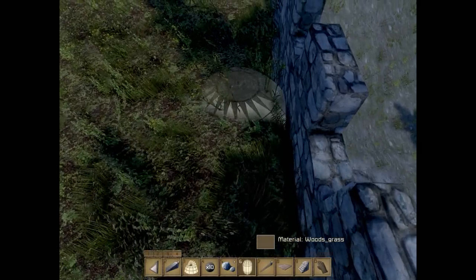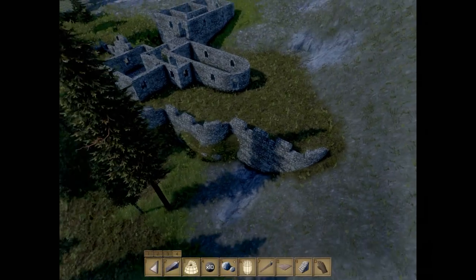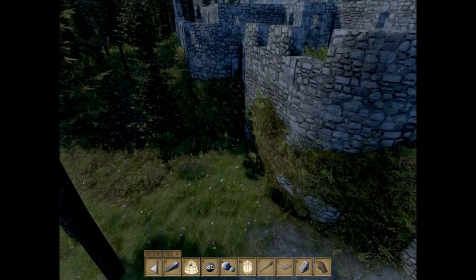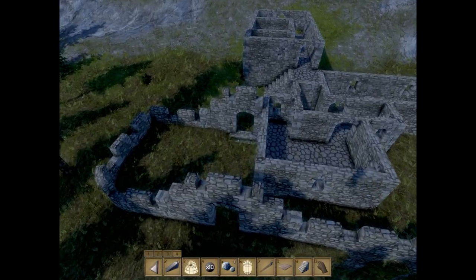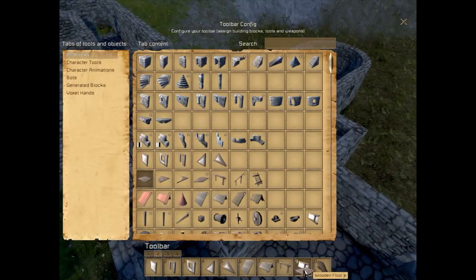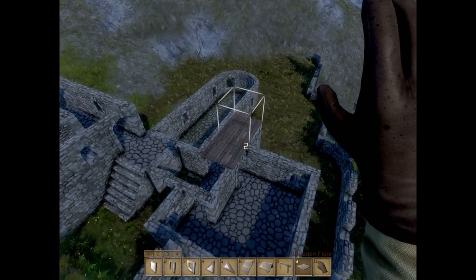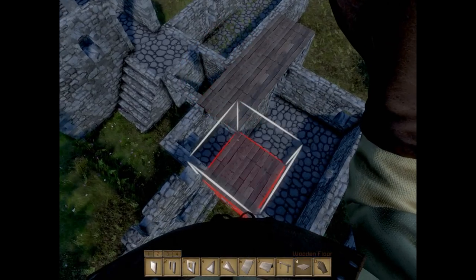I don't want people to be disappointed about how the mine is a little lackluster. This will probably have rocks showing through later, so I'll leave that for now. We'll go ahead and start working on the second floor — I need to grab a wooden floor so we can mark off our area.